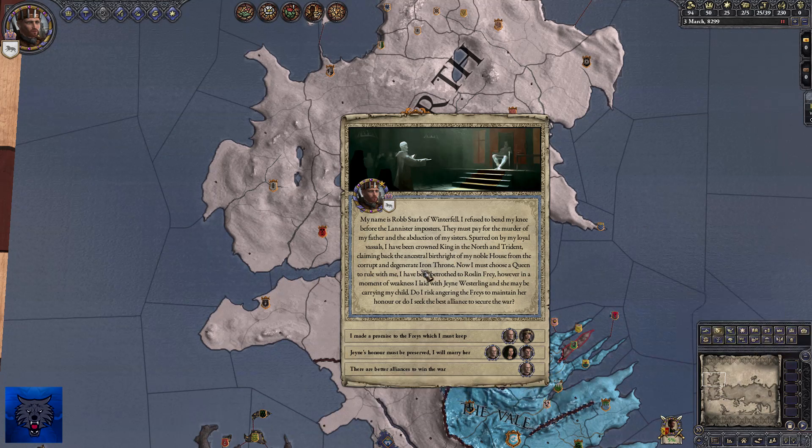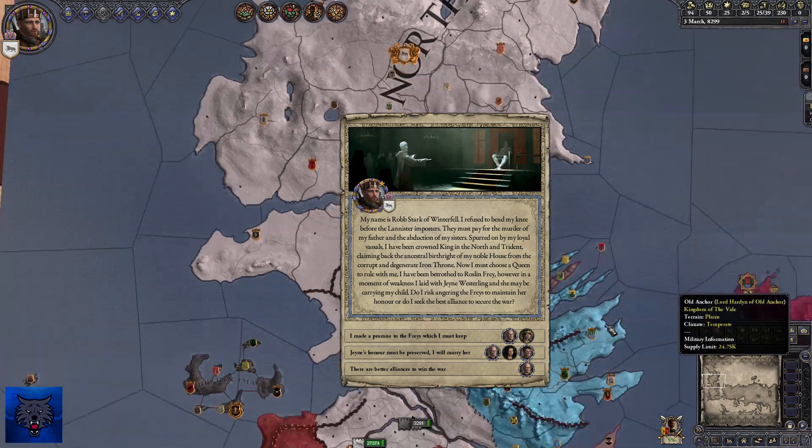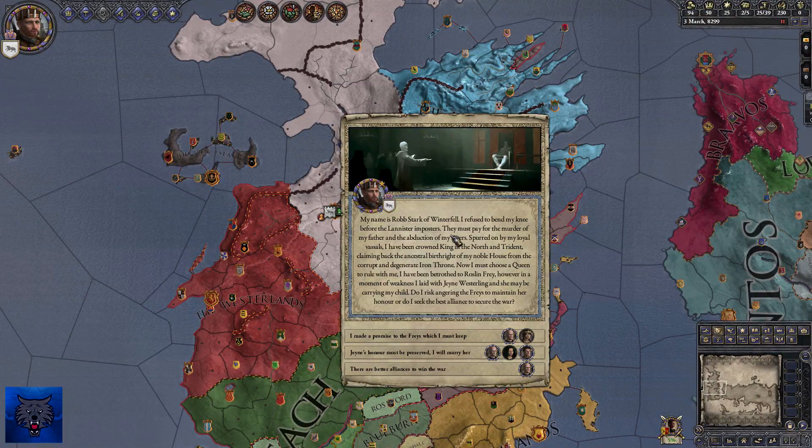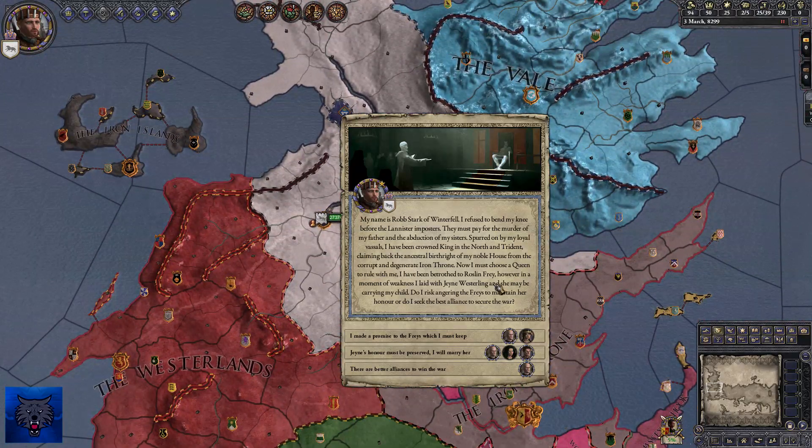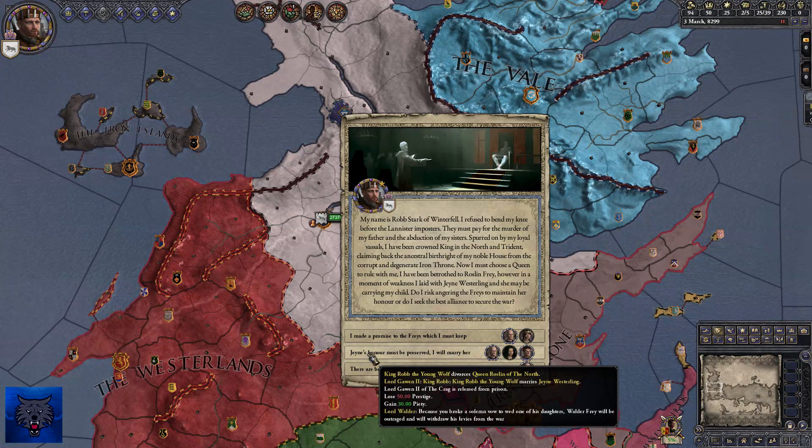I now must choose a queen. I've been betrothed to Rosalind. However, in my moment of weakness, I laid with Jane Westerling. She may be carrying my child. Do I risk angering the Freys to maintain her honour, or do I seek an alliance to secure the war? I made a promise to the Freys which must be kept, but Jane's honour must be preserved — I will marry her.